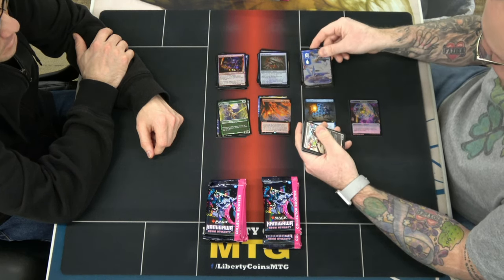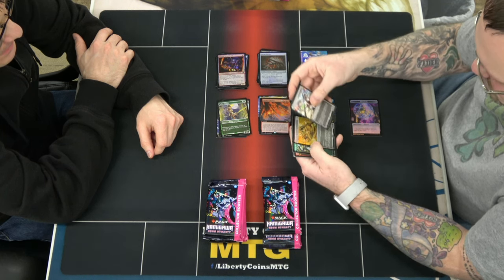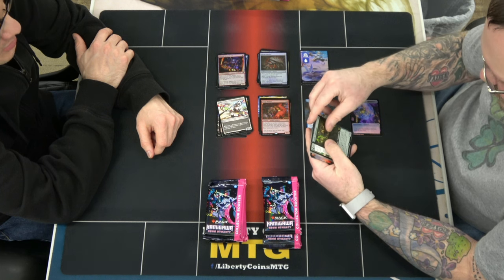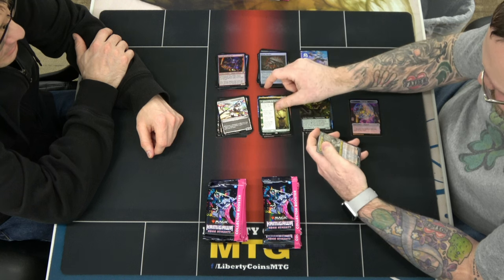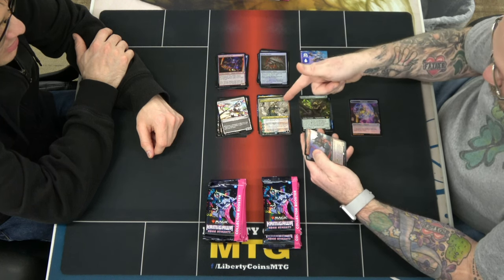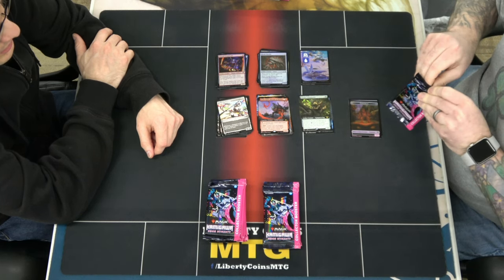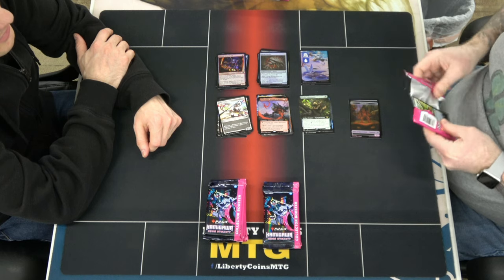Sweet — land. There's non-foil and foils and they're all mixed together. Scrap Welder... Tanuki Transplanter... oh, there's the two jeans. Borderless Tamiyo — I'm all right with that. And Goro-Goro, we got a Contract Spirit.